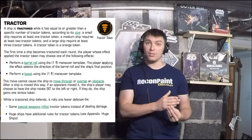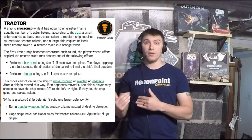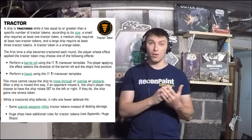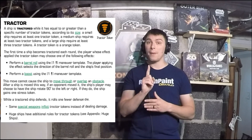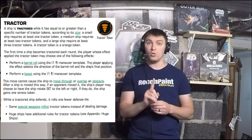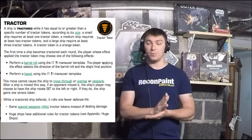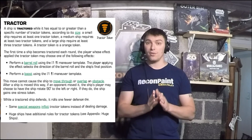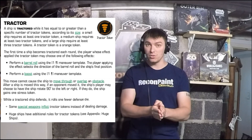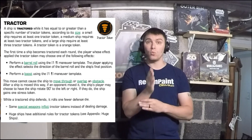The first time a ship becomes tractored each round, the player whose effect applied the tractor token may choose one of the following two effects: you can perform a barrel roll, repositioning the ship using the one-straight maneuver template — the player applying this effect selects the direction and final position. The other option is to boost one forward. It is not a maneuver; it is a boost, and you can only go straight forward.